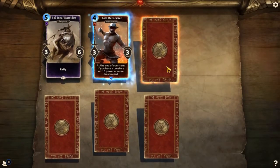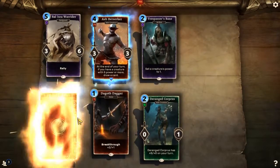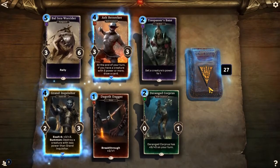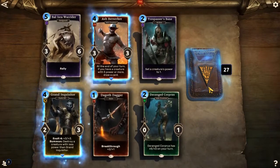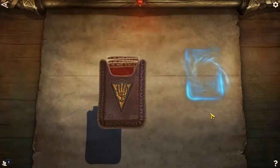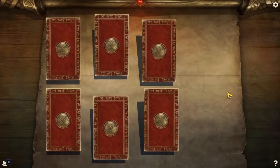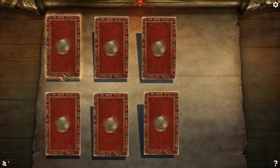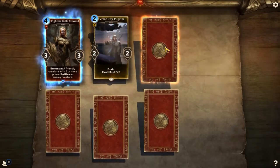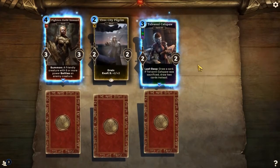Another Balistra War Rider, Ash Berserker, Trespasser's Bane, Deranged Corporis, Dagoth Dagger, Grand Inquisitor. That's not too bad. I like getting a lot of those Balistra War Riders — maybe we'll do a little Rally deck or something. Fighter's Guild Steward, Vivec City Pilgrim, Telfani Cat's Paw — I'll stick that in my Betray deck, I don't think I have enough of those yet.